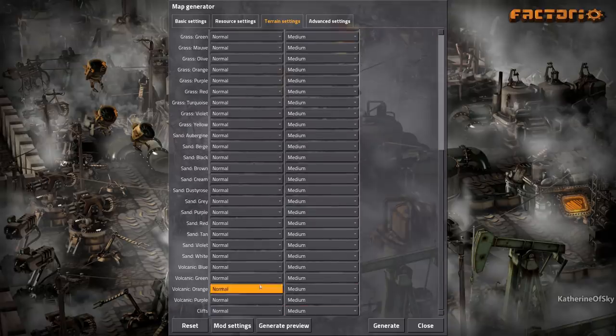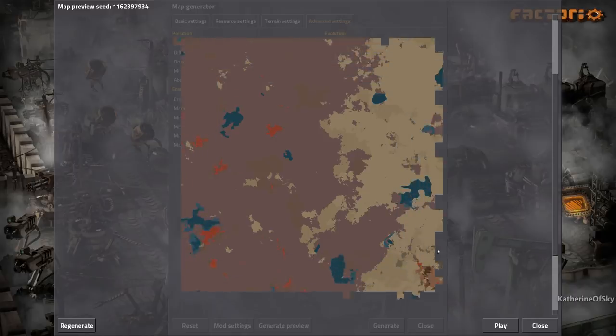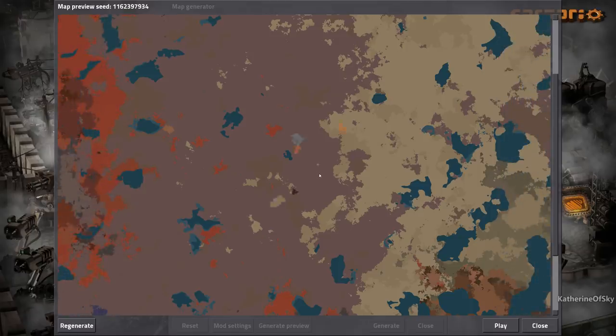Cliffs are on and all the alien biomes mod options are at normal levels. Generating the preview, this is basically what the map looks like — we have this purple sandy area. It's an interesting map. We're starting in a small area with very little coal, a little iron and copper, but we have a big lovely double patch, another iron deposit, and lots of oil to the east. There are biter camps outside the start area — nice square ones we can surround with turrets and walls to make farms. There are no trees on this map, so it's going to be rough.